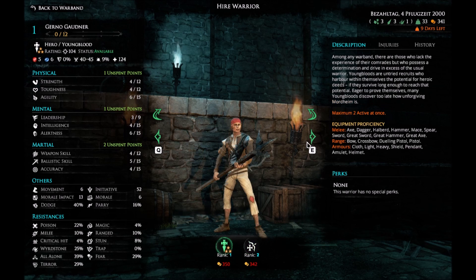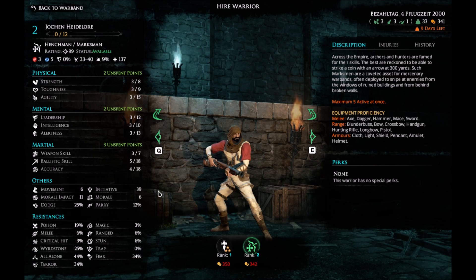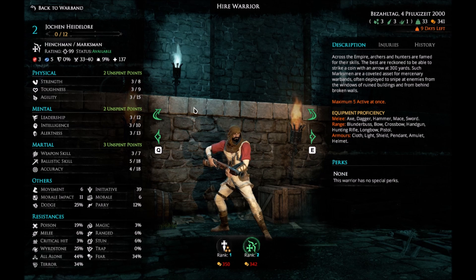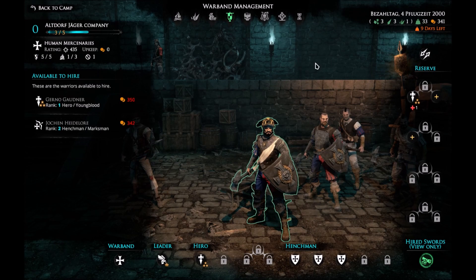We got ourselves a level 1 hired sword and a level 2 hired sword. I think they do come with their gear. However, you can fill in for yourself how you actually want to spend their points. So this is a hero Youngblood level 1. This is a marksman level 2. That would be very good until you see the price and you're kinda like, yeah, nevermind.